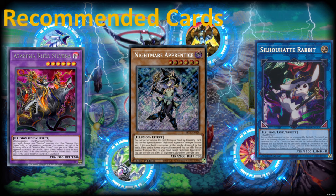Silhouette Rabbit doesn't count as it's a trap that needs to act to use its effects — it's a two-for-one. Azamina Rare Silvera is a fantastic card and I would definitely recommend it for any Illusion type deck. Not only is it great as Azamina support, it is also a Super Poly target for any Illusion monster. It's a great super poly target, a great generic negate, and there's so many things going for Azamina Rare Silvera.